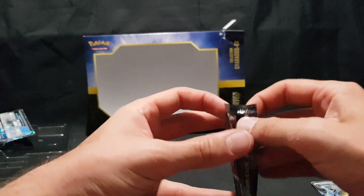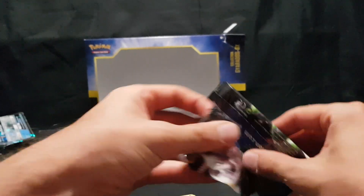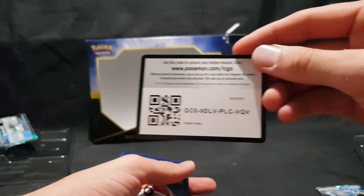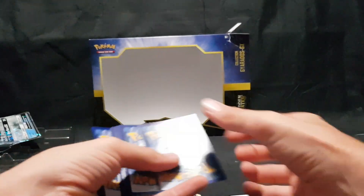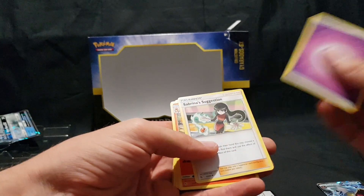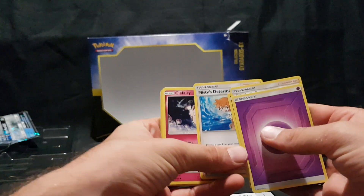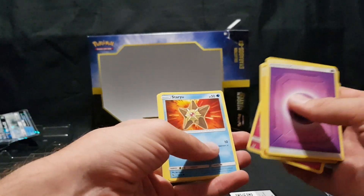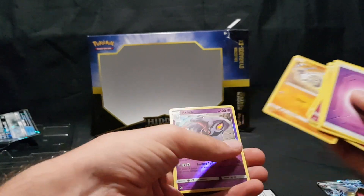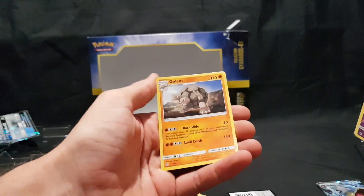Final pack, wish me luck. We have our code card — one, two, three, and four. Our Energy, Sabrina's Suggestion, Charmeleon, Misty's Determination, Clefairy, Staryu, Jigglypuff, Ekans, Geodude, Arbok Reverse Foil, and we have Golem.